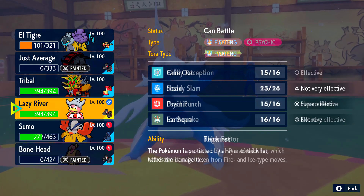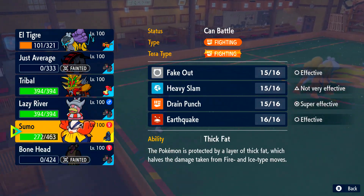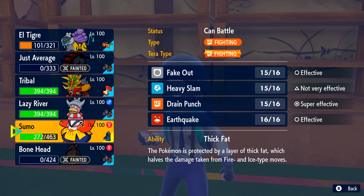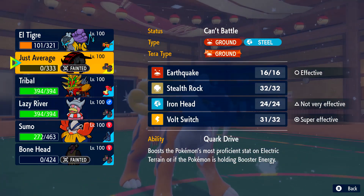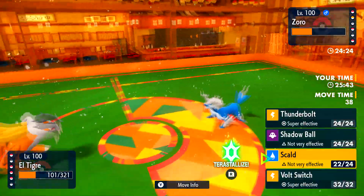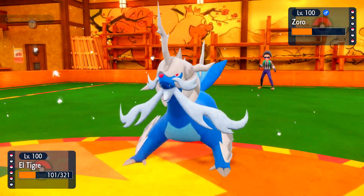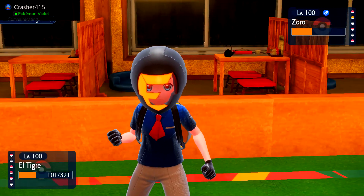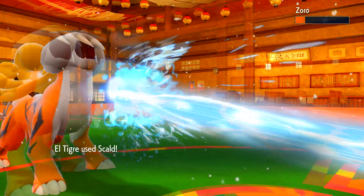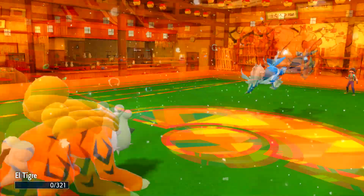I almost pivoted into my Slowking, but I didn't want to take Dragon Pulse because then I'd be in a really awkward situation. So I'm kind of just stuck firing off another Scald. If he wants to Sucker Punch and kill me, that's good for me — I can go into Gouging Fire and just click Dragon Dance for free. I'm not scared of it in any way. I also have Burning Bulwark to try and burn it and punish it. He is going to stay in, not get burned, and just Flip Turn out.